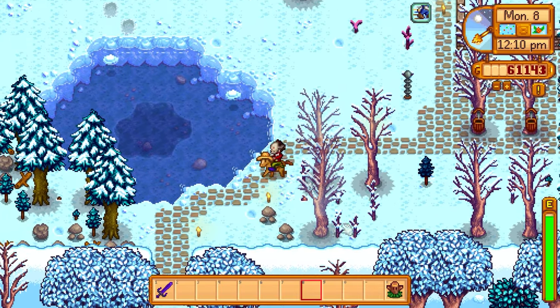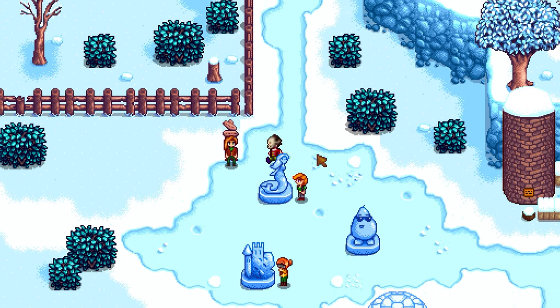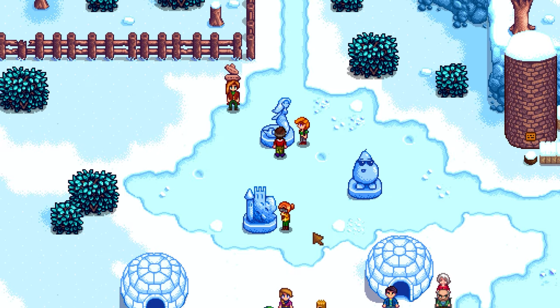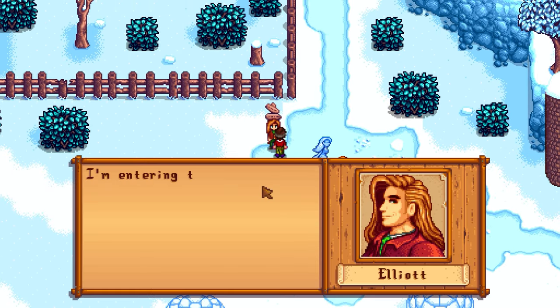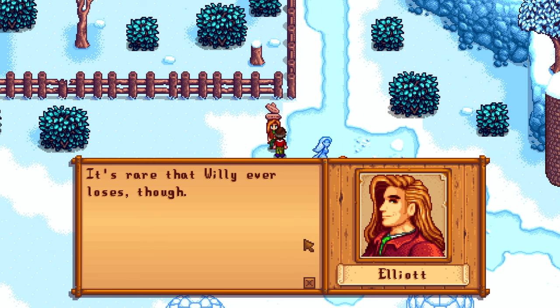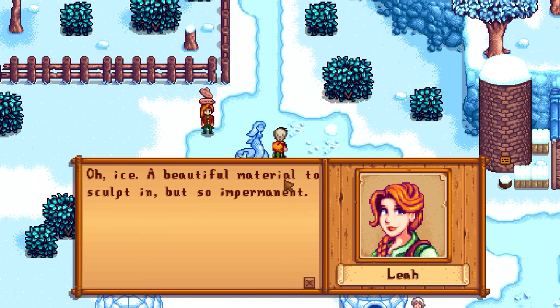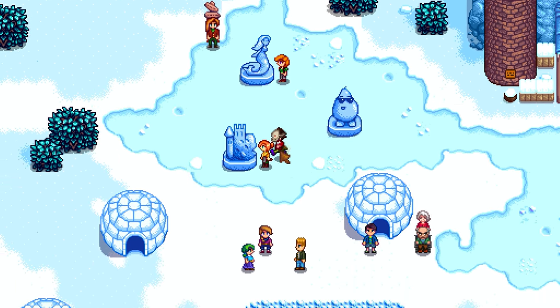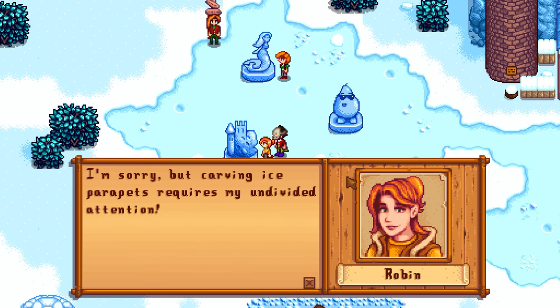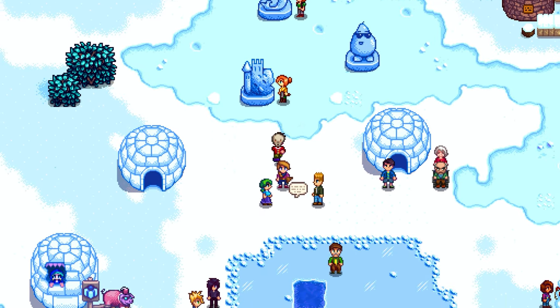Heading to the Festival of Ice near Marnie's house. There are ice sculptures — Leah and Robin are making one. Elliot says he's entering the ice fishing competition. Willie is here and apparently is very hard to beat. Leah says ice is a beautiful but impermanent sculpting material. Robin is busy with her ice parapets but thankfully finished my house upgrade before the event.